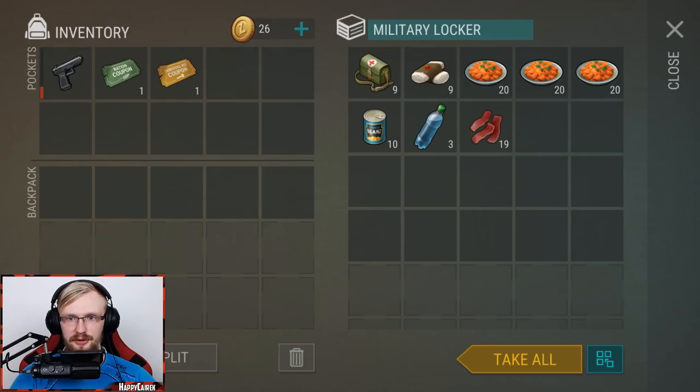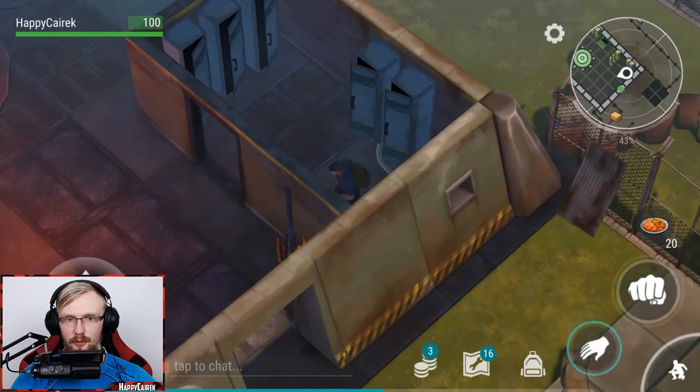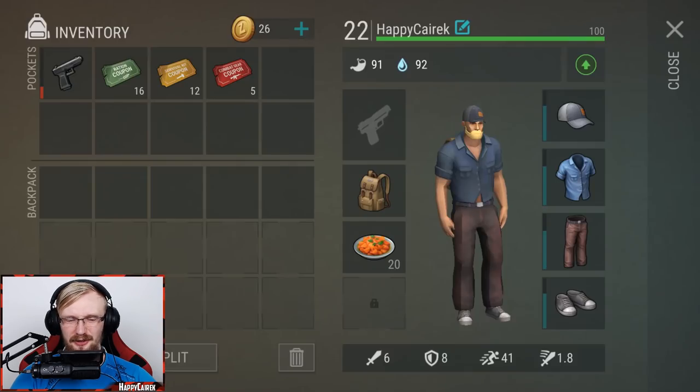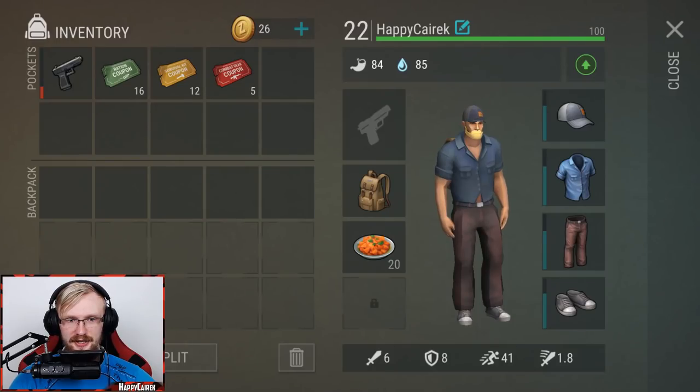This is also all the food that I have, which is definitely gonna be enough for the third floor. And these are the coupons that I have. Today, we're definitely gonna be able to open the green crate, and probably even the yellow crate. Let's enter the bunker passcode - we opened it, so let's get inside.